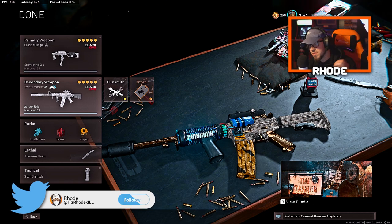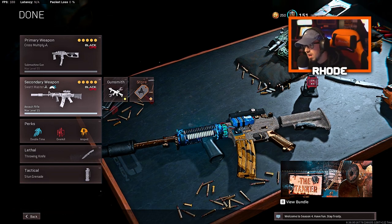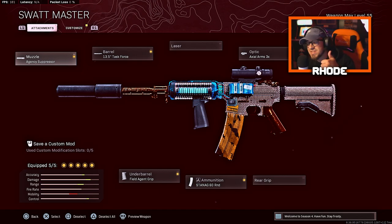YouTube, what it do baby, we're back with another one. Sam bringing you the best long-range weapon for this XM4 — our best long-range class setup for the XM4 here in Warzone. Let's jump right into it. We're running the agency suppressor, path force barrel, 3x optic, 60 round mag, and the field agent grip.